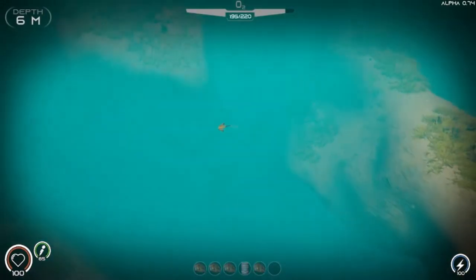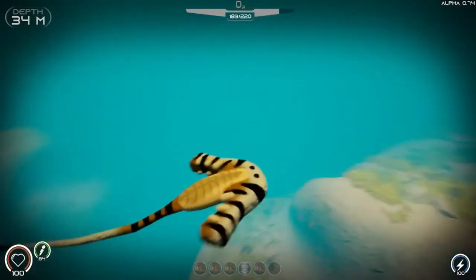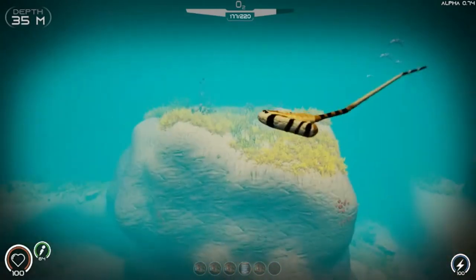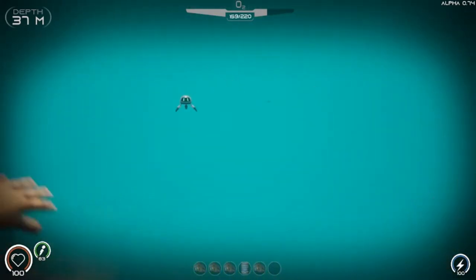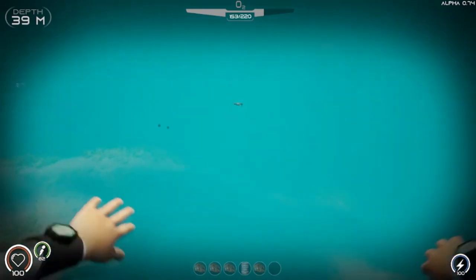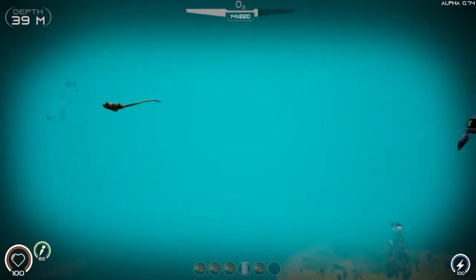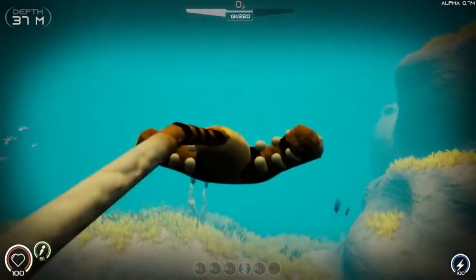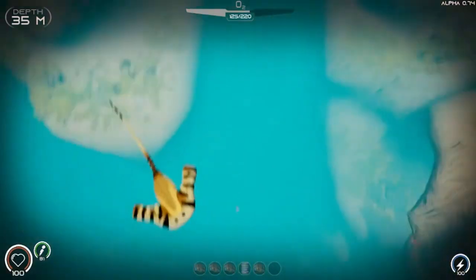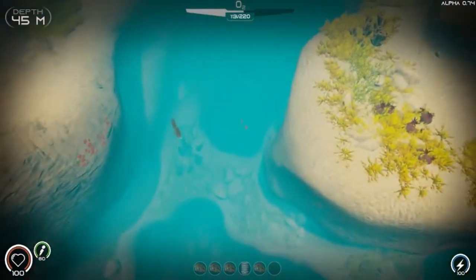Let's check out this stingray — try not to get too close because they're pretty deadly. He's got little eyes and... whoa, where'd he go? I lost him — that was odd. Oh there he is, that's bizarre, he just keeps vanishing. I wonder if I can eat him. These guys are like ghost fish or something. He looks like he has a steak right in the center — looks delicious — but I can't eat him. Let's move on and look for more gold.